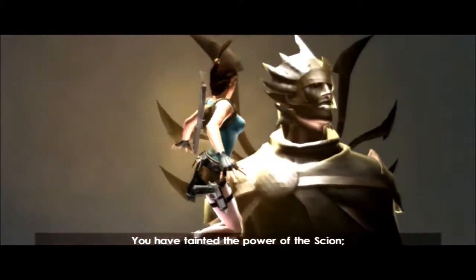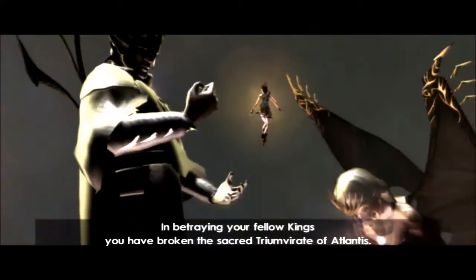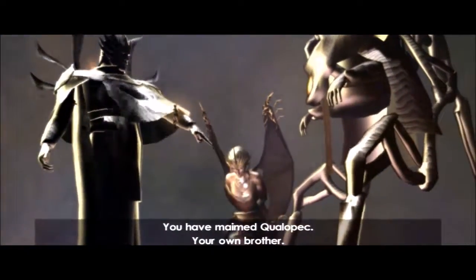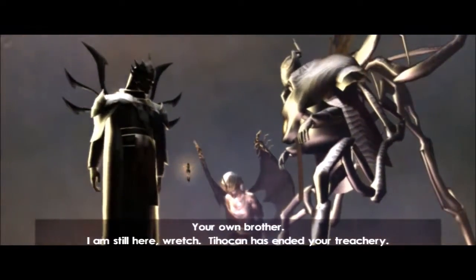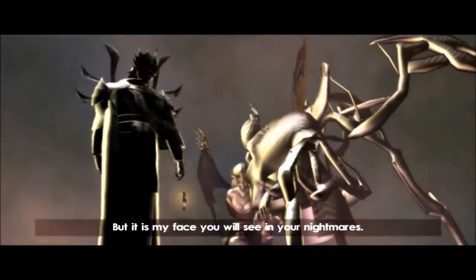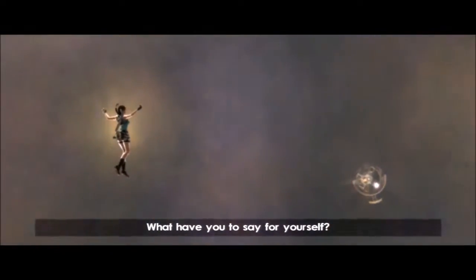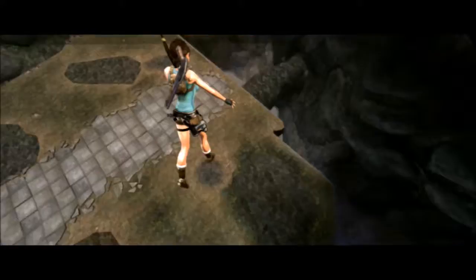You have tainted the power of the Scion, betraying your fellow kings — you have broken the sacred triumvirate of Atlantis, you have killed Qualopec, your own brother. I am still here, wretch — children have ended your treachery, but it is my face. What have you to say for yourself? Oh, such a mystery.